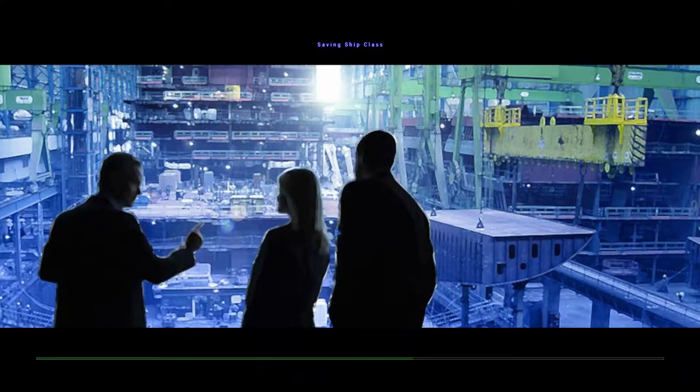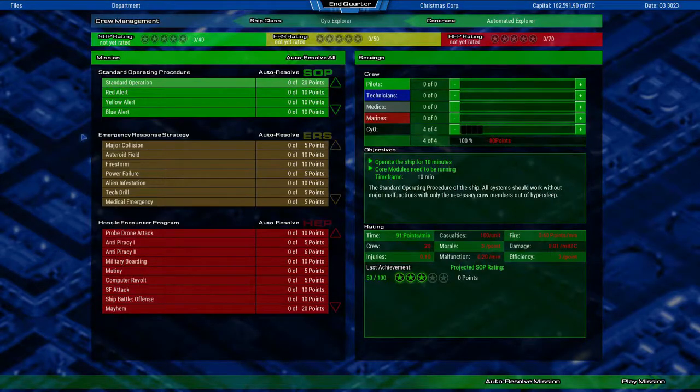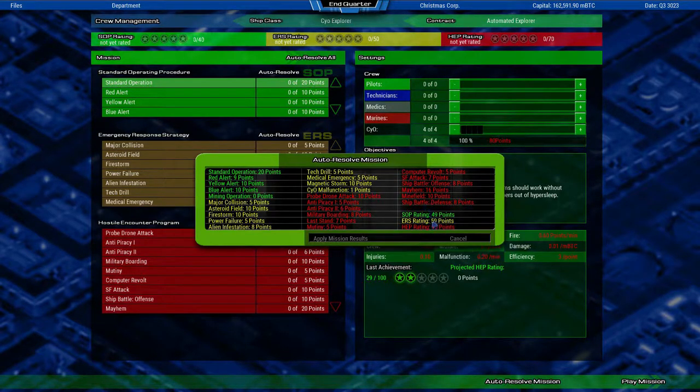Okay, all requirements are complete. Let's test that in crew management and I can show you how these units work. There are just four SIO units now. Let's auto-resolve that. Pretty good results because they are so powerful.